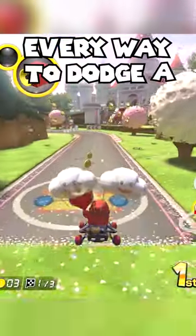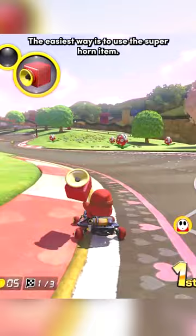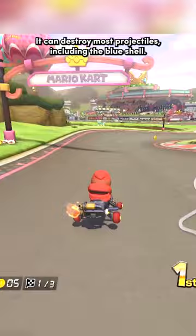Here's every way to dodge a blue shell in Mario Kart 8 Deluxe. The easiest way is to use the super horn item. It can destroy most projectiles, including the blue shell.